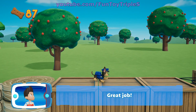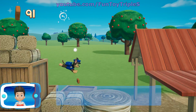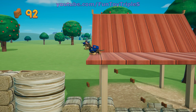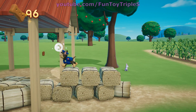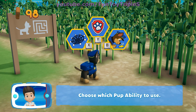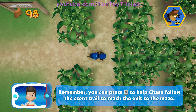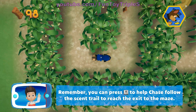Great job! Perfect! Choose which pup ability to use. Here we go! Remember, you can press the A button to help Chase follow the scent trail to reach the exit to the maze.